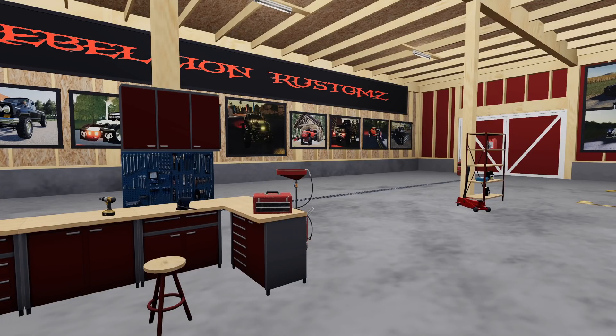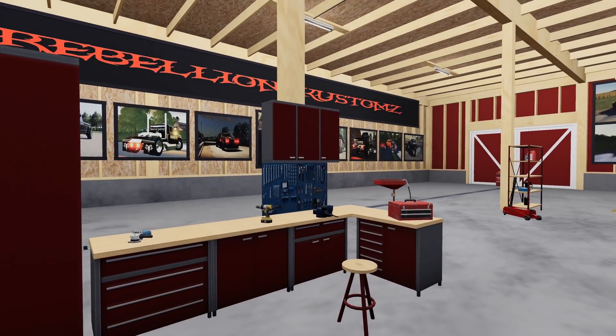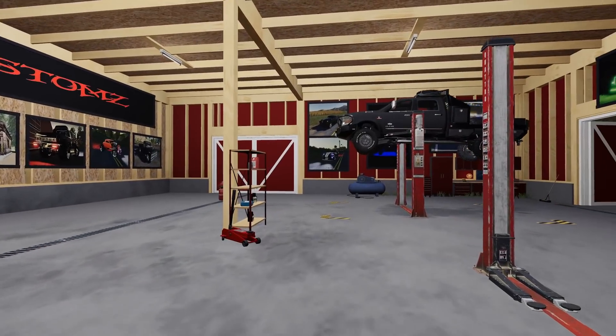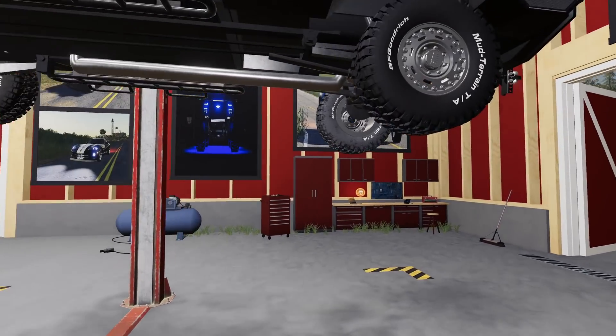Hey, what's going on folks, Clutch here and welcome back to the ultimate farm shop on Georgetown. I'm busy working away here on the Dodge Ram 3500, putting a new muffler on it — we've got a new exhaust system. Don't forget, if you want this truck you can download it off the Elk Mountain Modding Facebook page. There's a link in the previous Georgetown video.